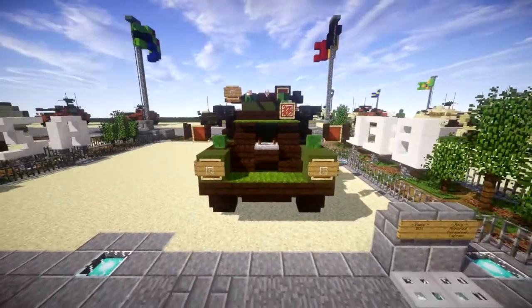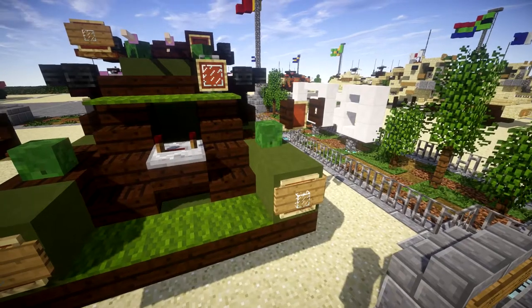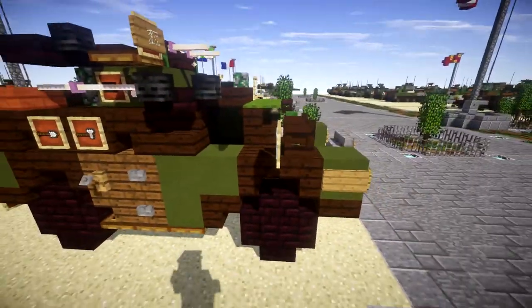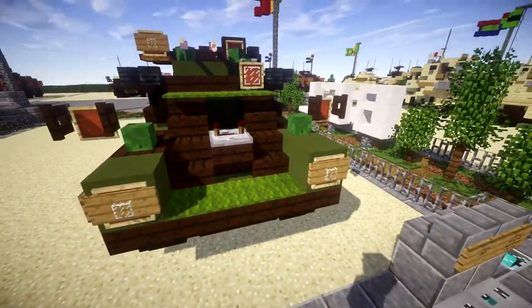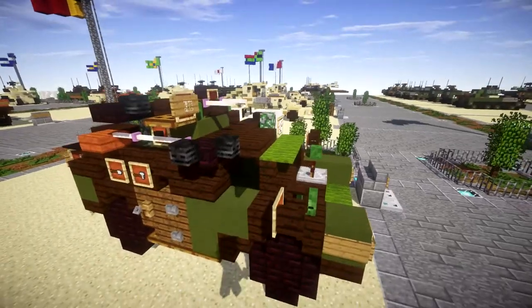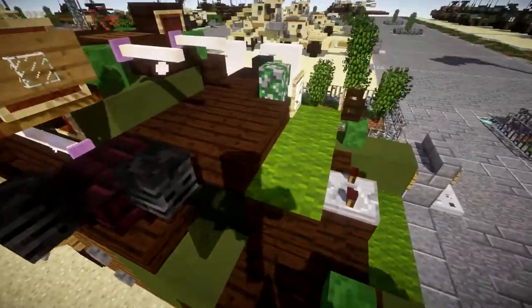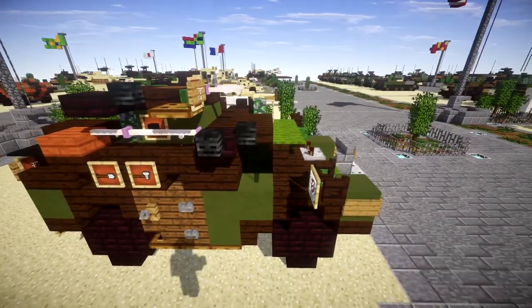It has a very interesting front to it — very sloped. It has these really boxed light boxes here and then it kind of flows back into the fender. This whole area has a pretty steep slant to it; it's a really weird front. Then it has one section here and it looks like it only really seats a driver right in the middle, but it says it has a crew of two, so maybe two people can fit in there.